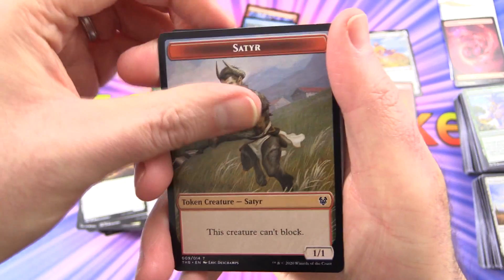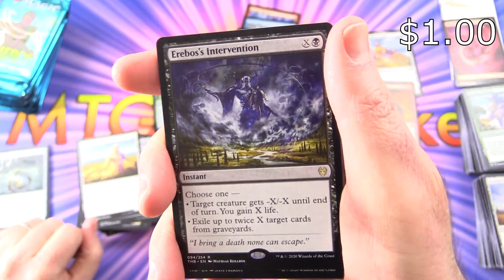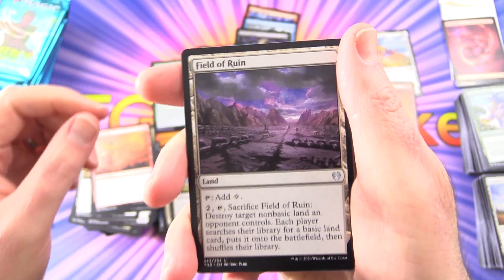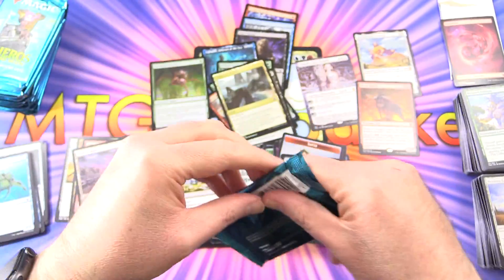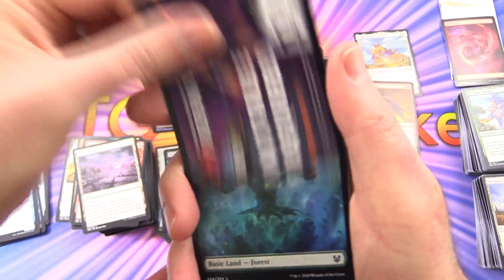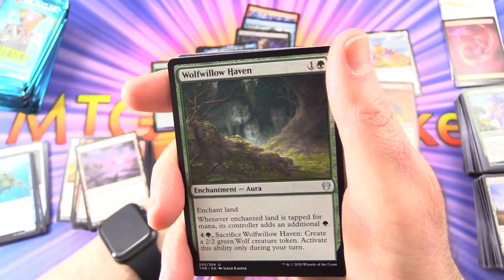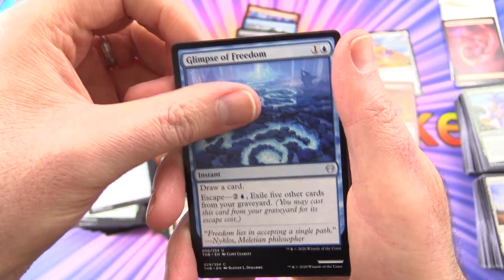We've got a Satyr, a Swamp, and Erebos's Intervention is the rare — some very tasty artwork there. Uncommons are Warden of the Chained, Furious Rise, and Field of Ruin — that's actually reprinted. Got a Turtle. Another MTG Arena, Forest, and Storm's Wrath is the rare — it's pretty cool, that would make a nice foil. Wolf Willow Haven, Soul Guide Lantern, and Glimpse of Freedom.